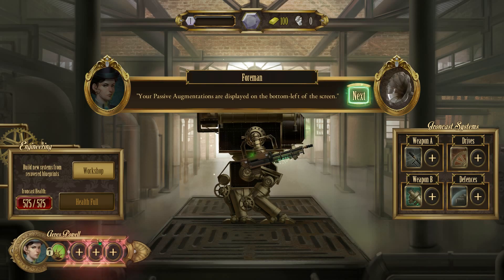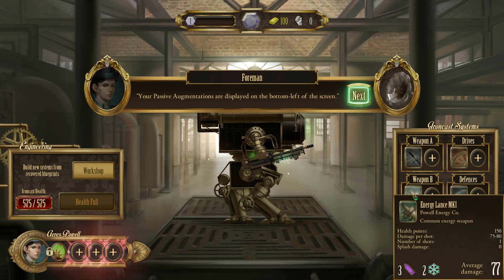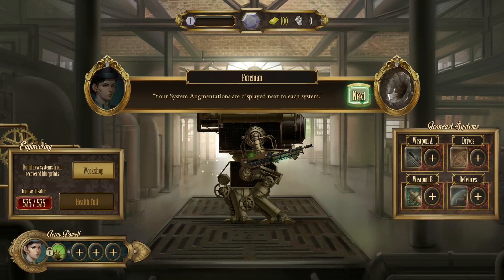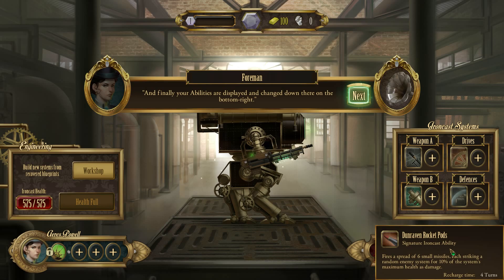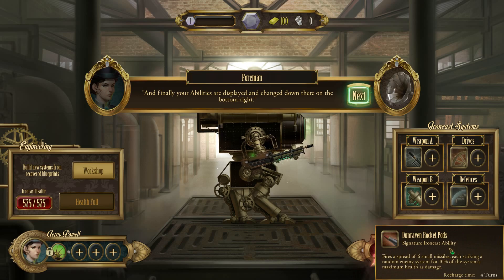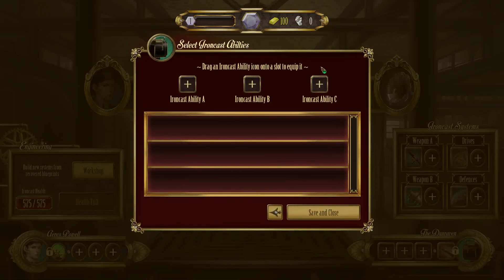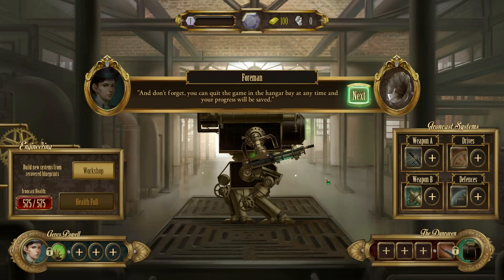Current passive augmentation: 'Lady of Power' - matching six or more energy nodes reduces the energy cost of activating the next shield or drive system. That's why the laser keeps showing up as green in battle - this character uses energy-based weapons better. System augmentation: Dwarven Rocket Pods - fires a spread of six small missiles, each striking a random enemy system for 10% of the system's health, with a four turn recharge. You can equip it by clicking the new slots, but currently we have none.